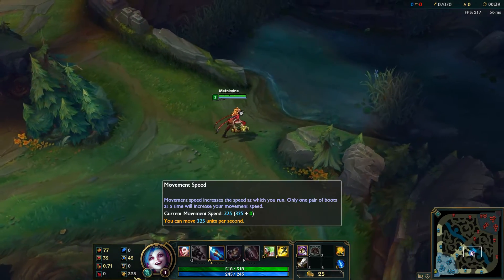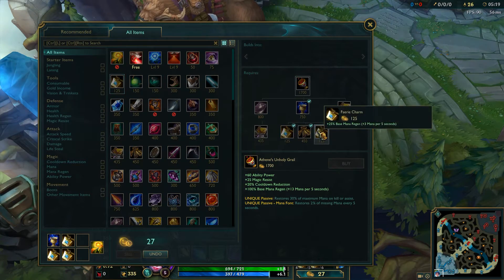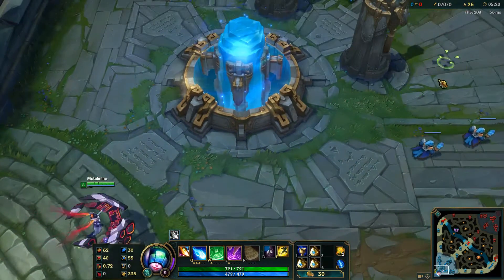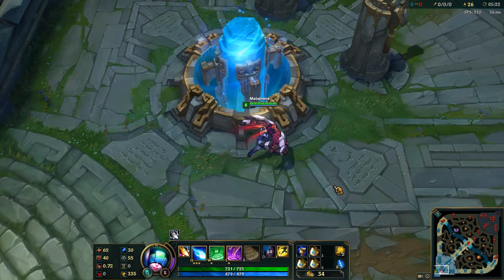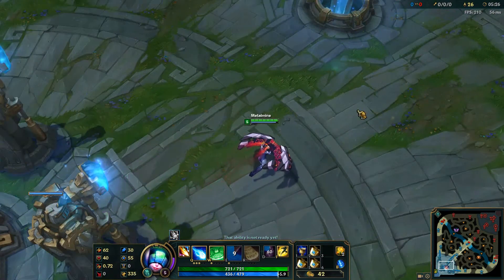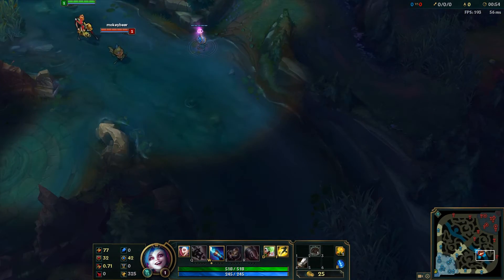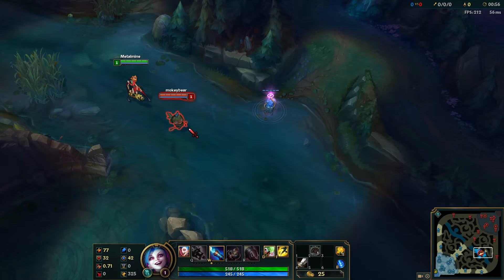As you will be constantly moving throughout the entirety of a game, movement is essentially the most important mechanic that you need to master. Usually assigned to your mouse's right-click, the move command simply tells your champion to head toward the exact spot where you clicked. Unlike other games such as Dota 2, there is no turning speed, therefore this allows you to change direction at a moment's notice.